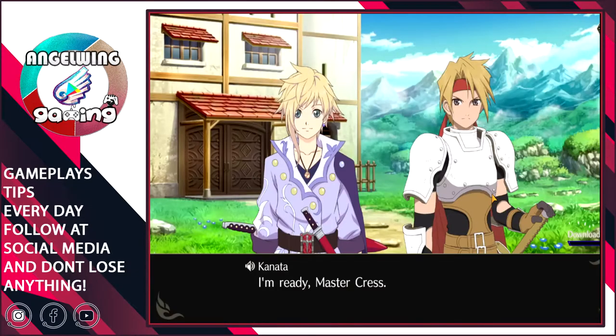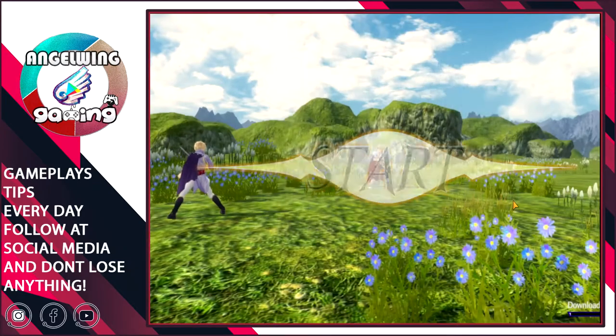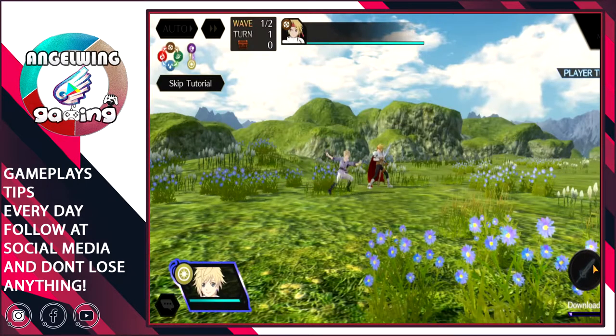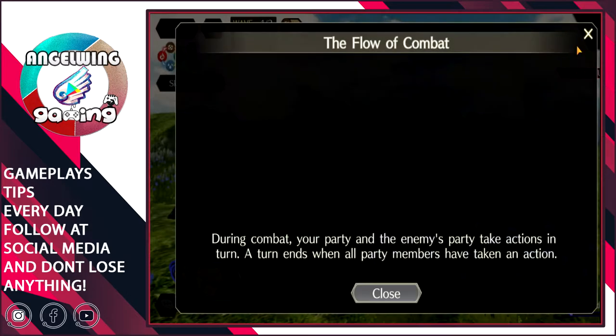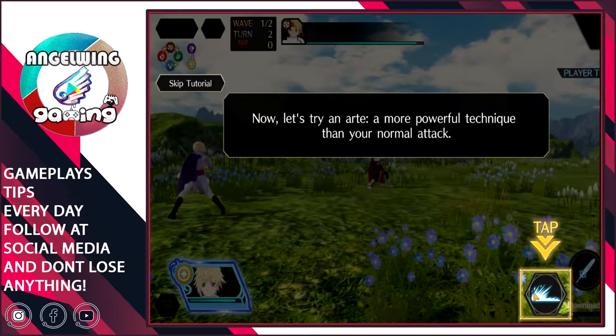It's still downloading but a story started, so let's see it. A tutorial will teach us about the basics of the battle system. This is the attack button. The quality is very nice — it's in high graphics.